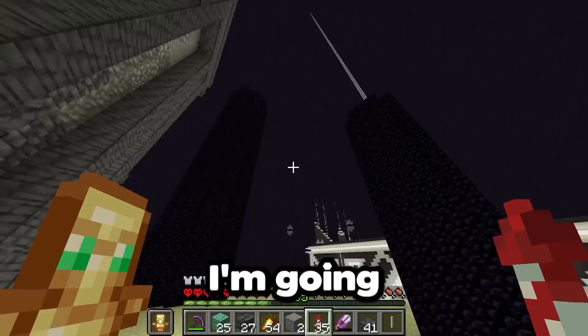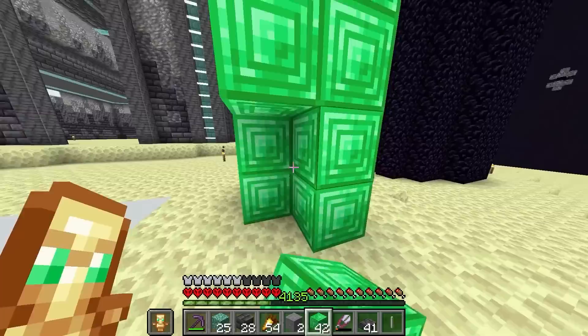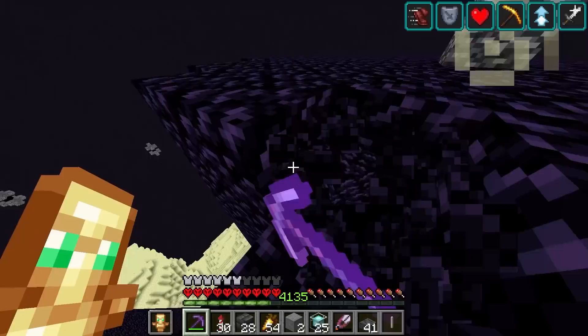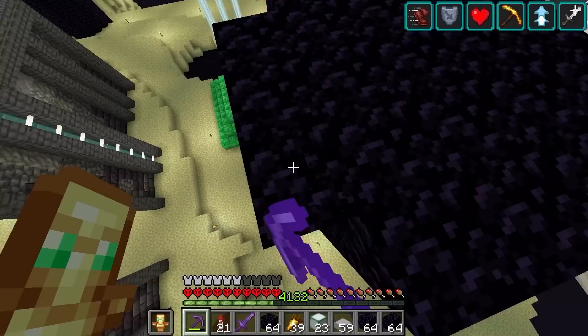To get more room, I'm going to need to remove these three obsidian pillars. So let me get some materials for a beacon really quickly, because I'm definitely going to need haste. We'll set it up right here. Now we just mine away these pillars.